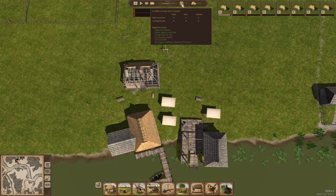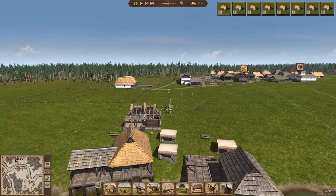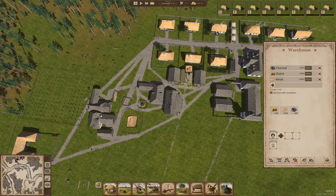No housing is available of course, because we haven't finished building it. We just need to build another stack of houses. Wait — hello, storage is full. Okay, so the max is 10,000 — if we make that 2,500, yeah, we'll do that.